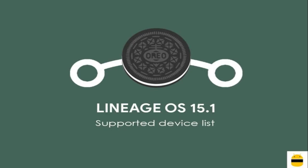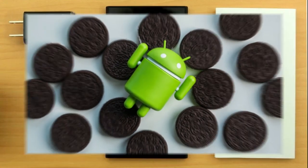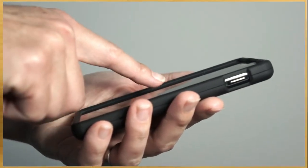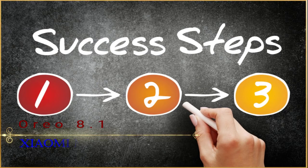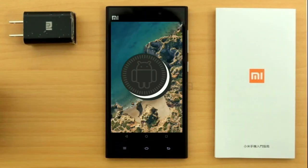So friends, if you want to feel the Oreo 8.1 real experience, then you should follow these steps. Before installing this ROM, we need to enable three steps: enable developer option, unlock bootloader, and the third one, install TWRP.